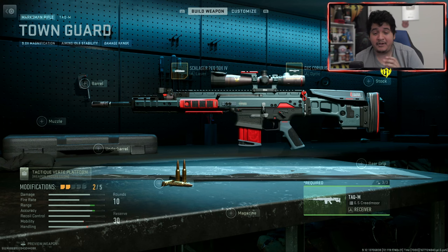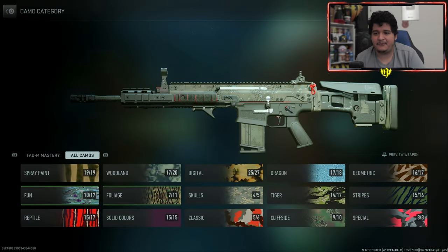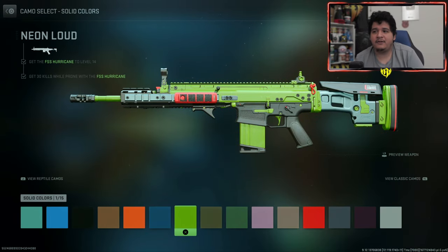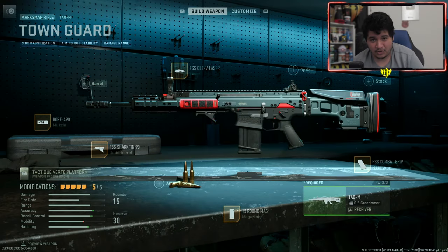What happens when you put on the meta multiplayer class setup for the TAC-M? Here's the base look for the TAC-M blueprint, and here is the meta class setup for multiplayer. The good thing is you still keep that red barrel, the red of the base of the gun, and the stock, which is actually really nice. So when you combine it with solid color camos, you can have a really great looking gun and perform well with the best class setup in multiplayer, which is dope.